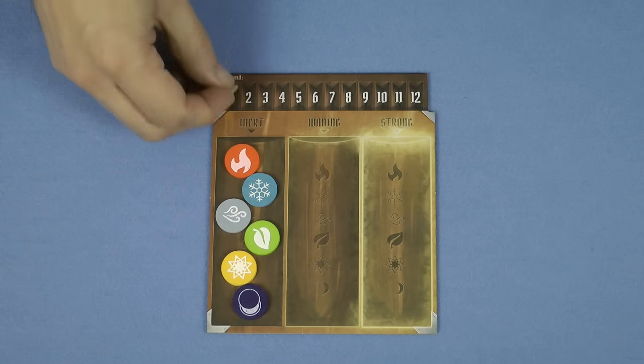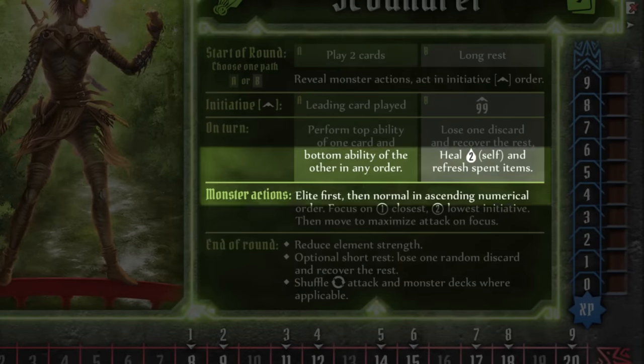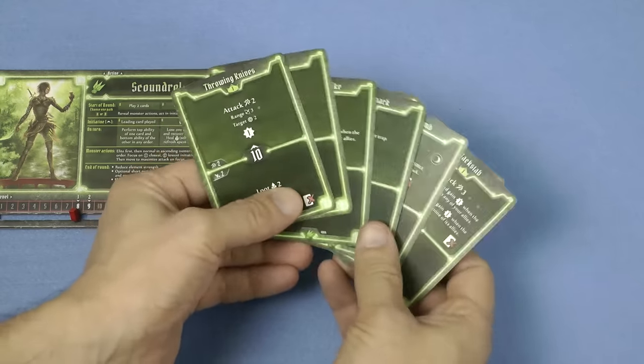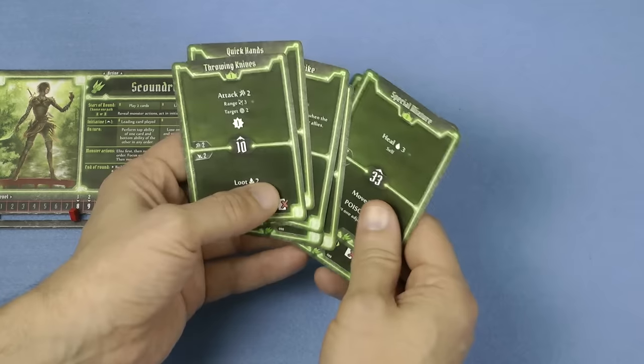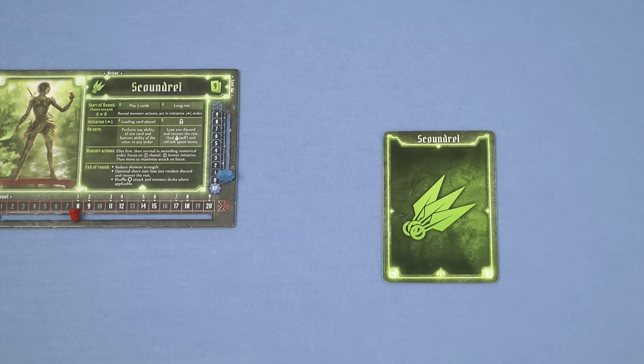A scenario consists of playing one round after another until either the group succeeds or fails. Some scenarios contain a limit on the number of rounds that you have to succeed. This is tracked on the top of the element infusion table. Each round consists of 4 phases which is summarized on each of the character mats. At the start of a round each character must choose from their hand 2 of their ability cards to play and place them face down in front of them, with the leading card being placed on top of the other.